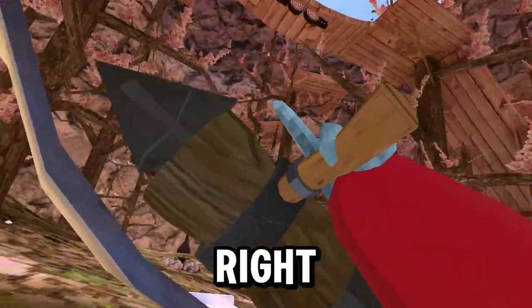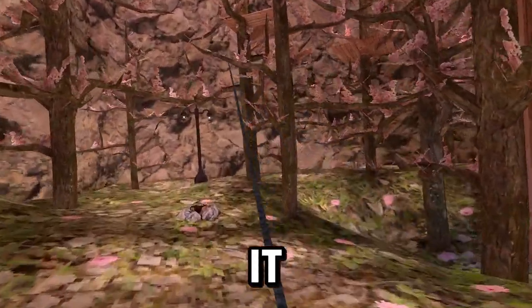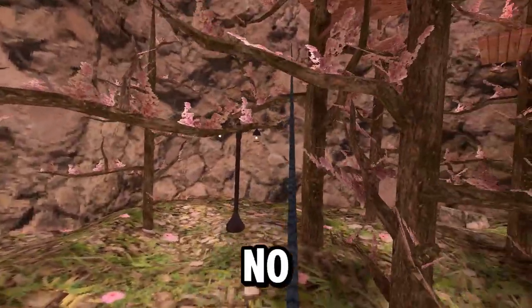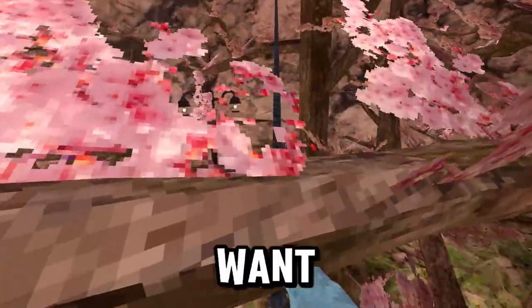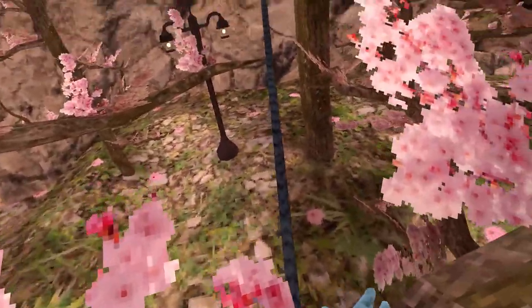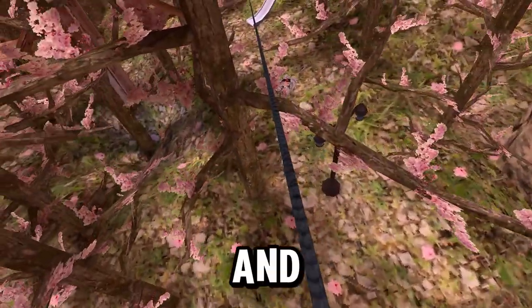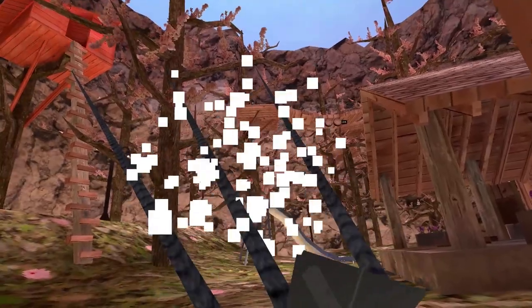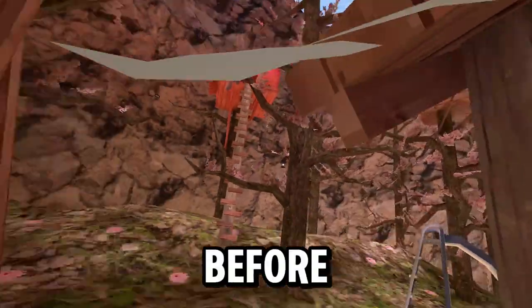Next mod is Zip Line. If you press your right trigger a zip line spawns, but you need to let go of it first. It makes zip lines for you in any map you want, and you can spawn them anywhere you'd want. You can go all the way up and then all the way back down. You can spawn up to three zip lines before they all disappear.